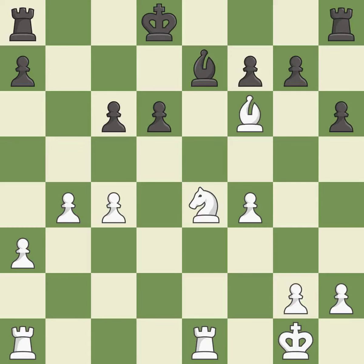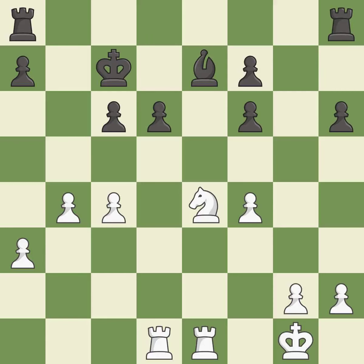This is an equal trade — it is excellent. Recaptures. This threatens to kick a knight — it is best. This develops a rook off its starting square, getting it into the action — it is best. This protects an under-defended pawn that is under attack — it is best. This threatens to reveal an attack on a bishop — it is an inaccuracy.